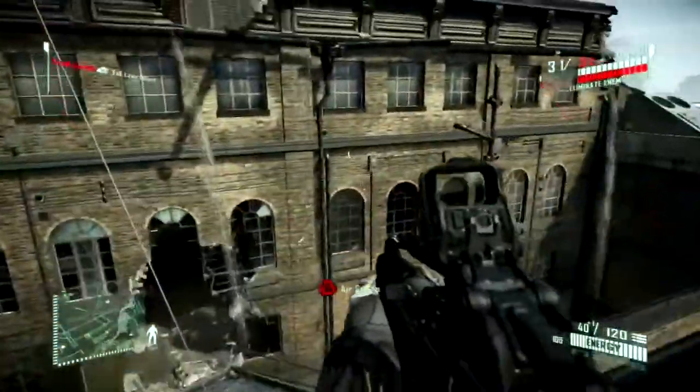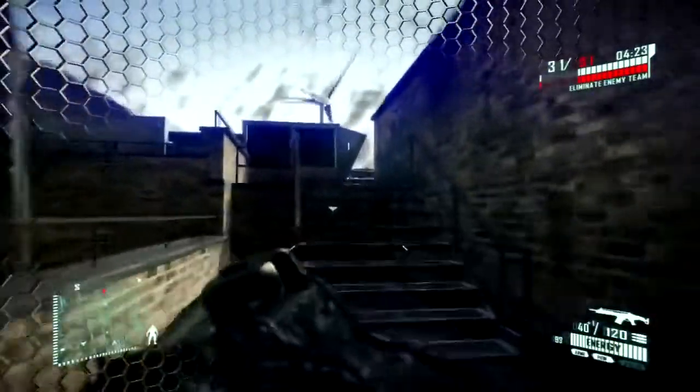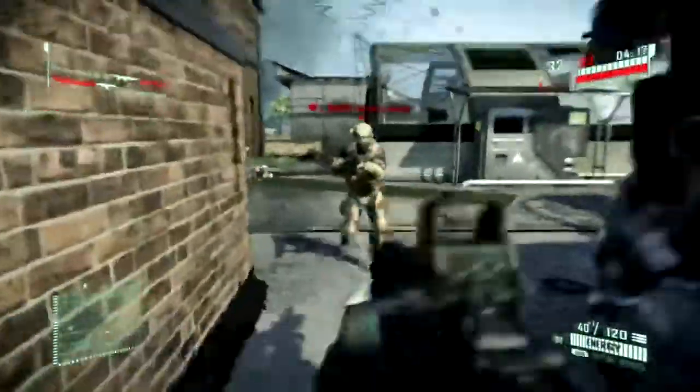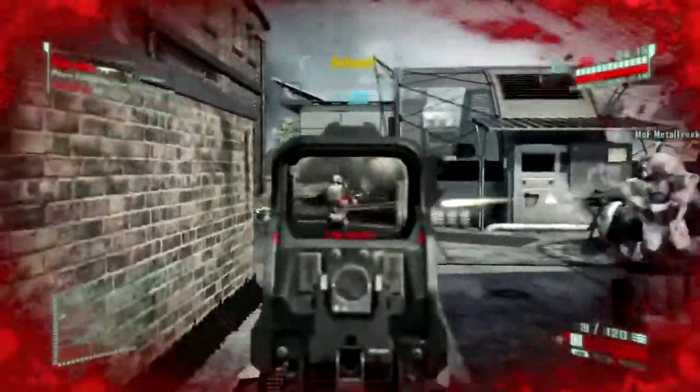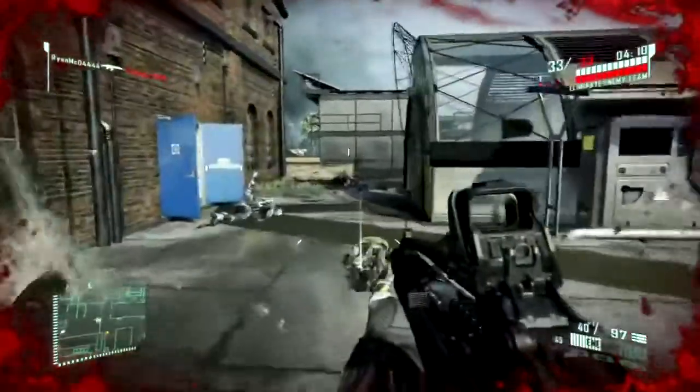There's also an air stomp thing which is really useless in my opinion. As for the map, I think there's only one map in this demo so there are two modes on one map, and this map is pretty nice. It's basically a rooftop — there are a lot of ways to navigate it, you can climb up things, go up corridors, and there's a nice variation.